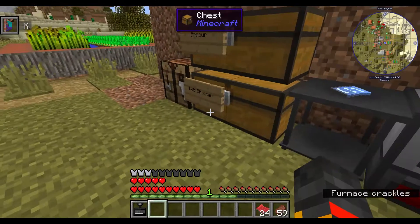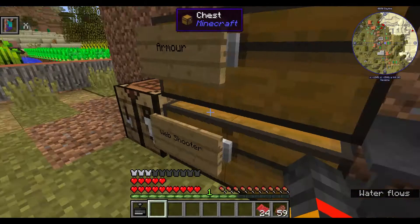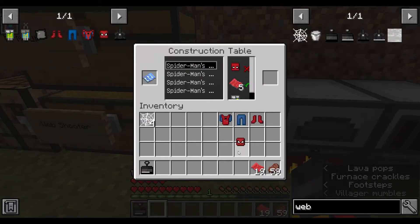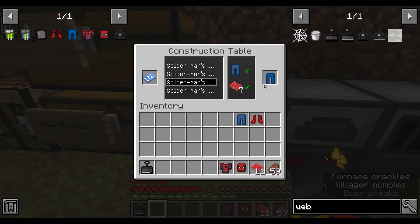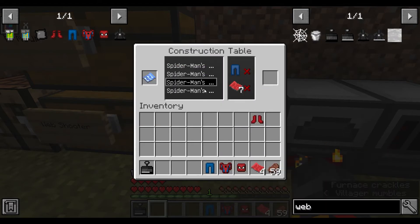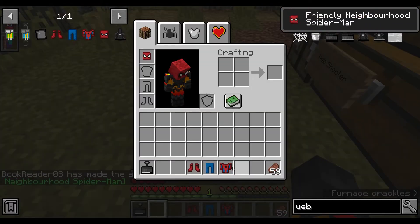Now I just need to get this and the helmet. You actually need the basic circuit for the helmet — you make the basic circuit like that. Then I take the helmet, chest plate, the Spider-Man pants, and the Spider-Man boots, and you get the Friendly Neighborhood Spider-Man suit.